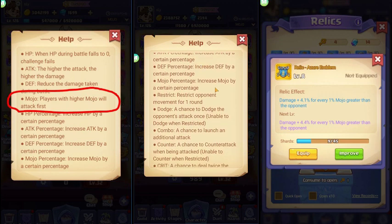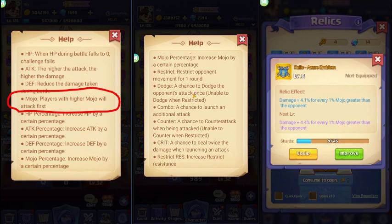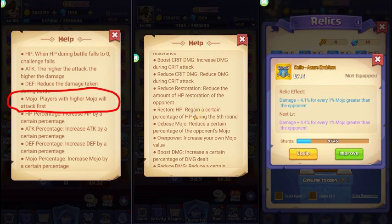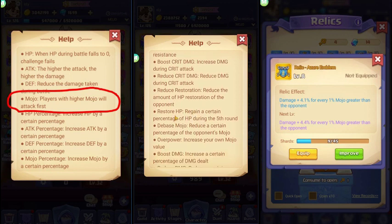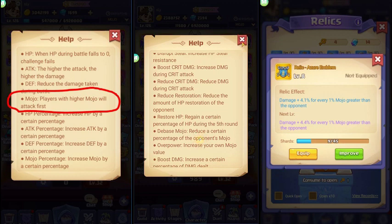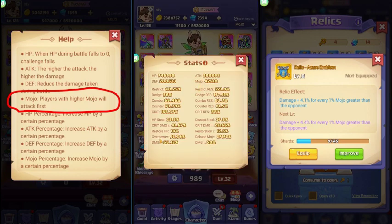Mojo percentage increases your mojo by a certain percentage. The base mojo reduces a certain percentage of the opponent's mojo. Overpower increases your own mojo value — say for example I have overpower of 52.36%, so it would increase mojo based on that percentage and debased the opponent's mojo accordingly. This is really effective.